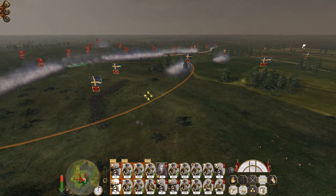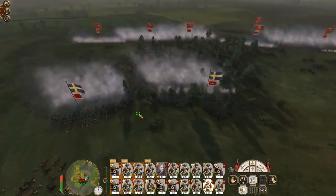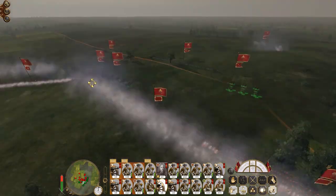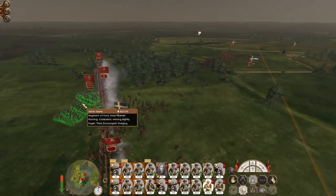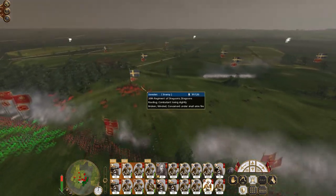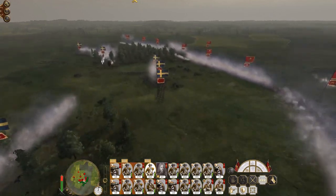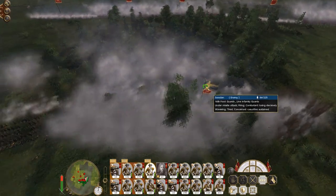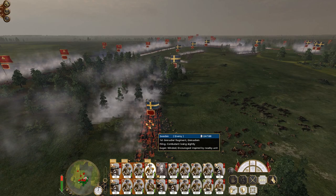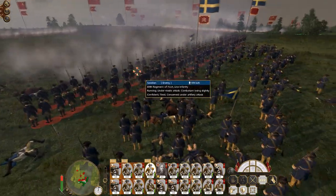Hit their regular infantry with canister shot. More cavalry has charged — those dragoons. Quicklime, hit these guys; when they fire they do take some time to reload. More dragoons at the back — get the guy on the corner into square. The foot guards got decimated down to 44 men; the Grenadiers got away with it a little bit more. My foot artillery is bombarding these guys with canister shot.